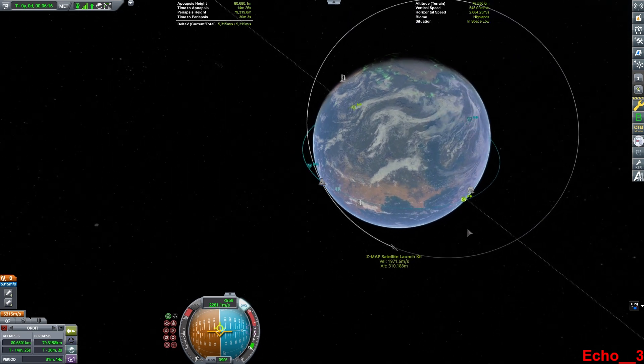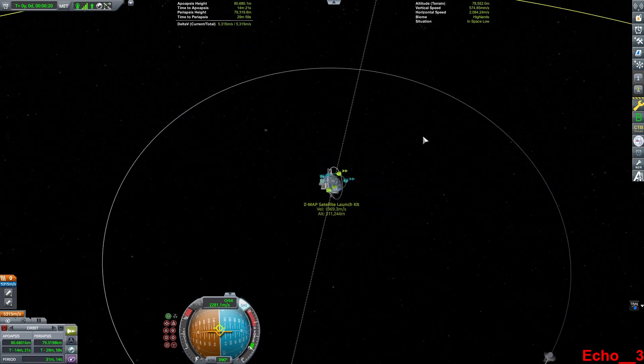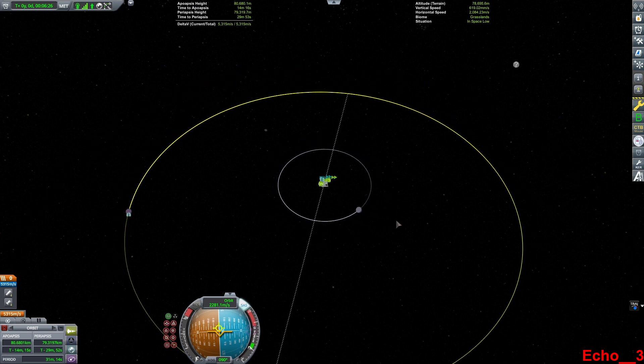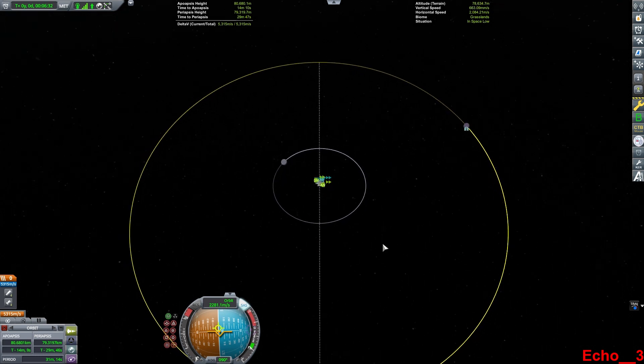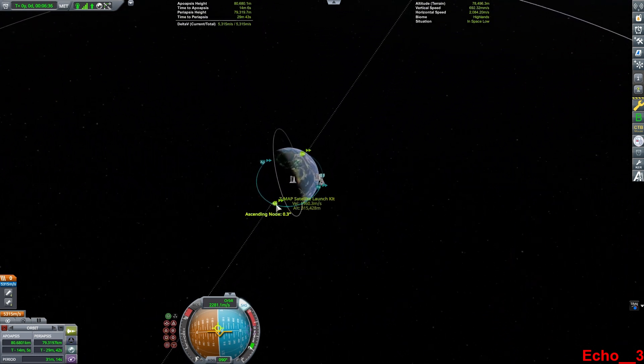I'd like to go all the way out to Minmus. Getting to the Mun I found was very easy, and the tool worked very well. For getting to Minmus, I found it worked a lot better if I was already in a similar inclination to my destination. You can see my ascending and descending nodes, and I am off by about 0.3 degrees, so the tool will work very well.